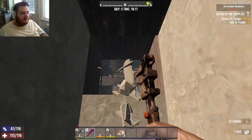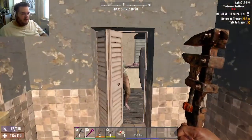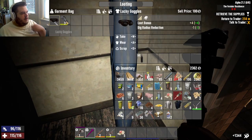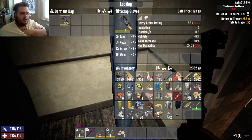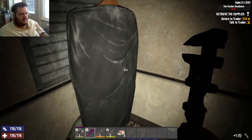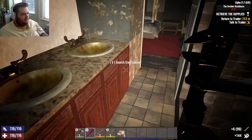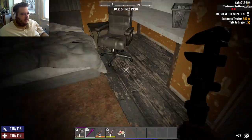Let's clear this shelf. Got two more bedrooms to check. Anything up on these shelves? No. What about this? Loot bonus — ooh! You know what, we will wear that. What am I wearing right now? Repair and take that — sell price of 90. I'm also full on items. Oops.